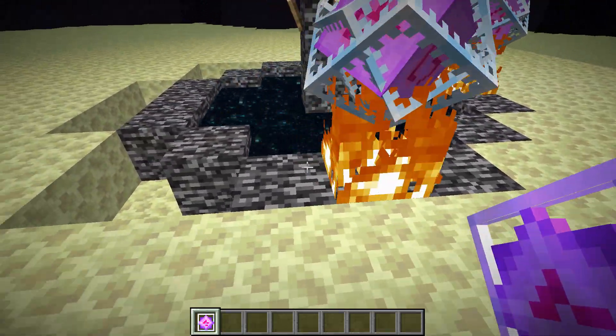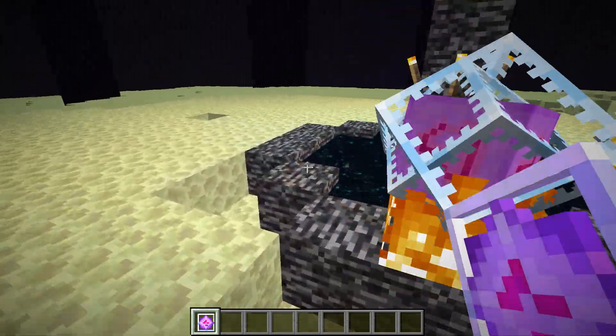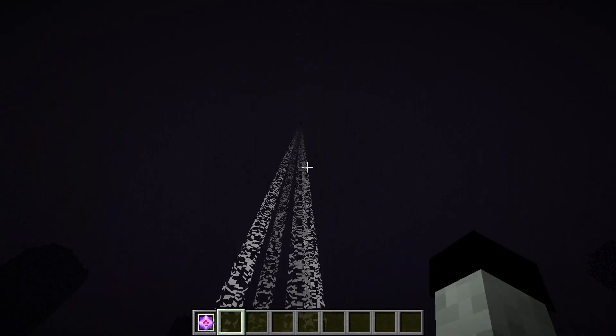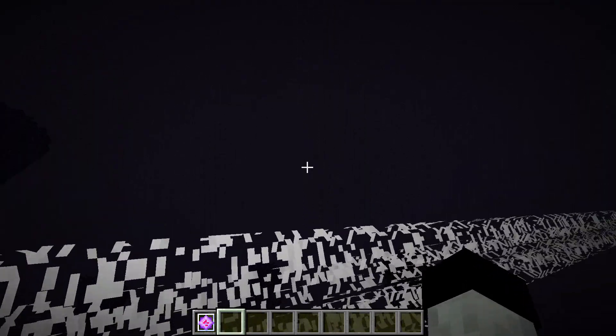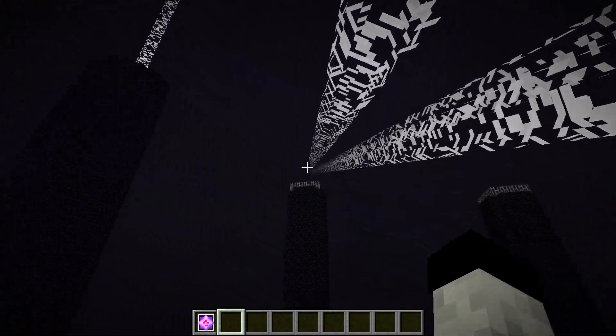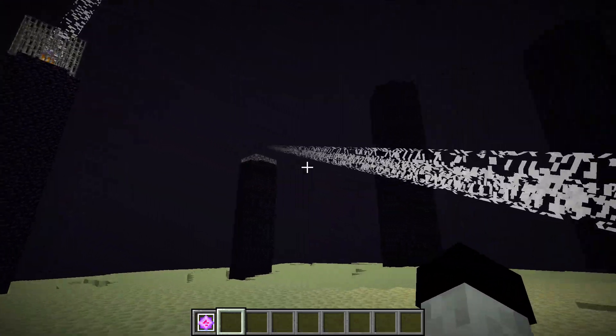To use these for resummoning the Ender Dragon, just place 4 of them on the exit portal like this. The newly spawned Ender Dragon will not drop the same amount of XP as the original one's 68 XP levels, but it's still a lot of fun to fight the dragon as many times as you want.